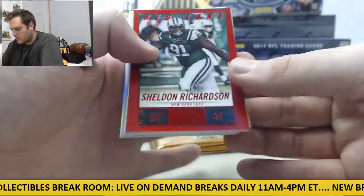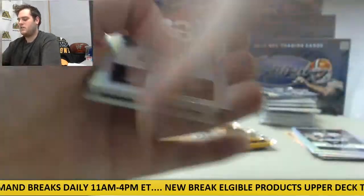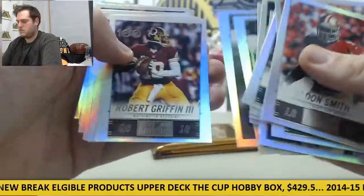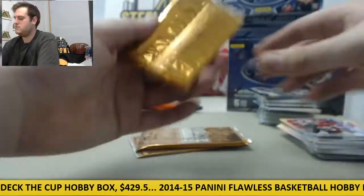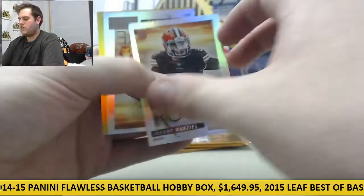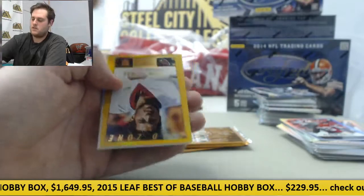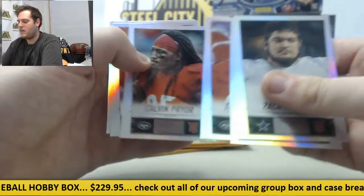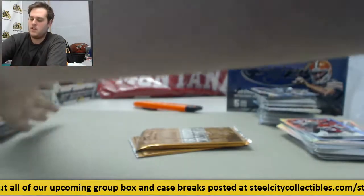First red zone right here out of 20 — Sheldon Richardson for the Jets. Out of 99, Jay Cutler. Let's go on to our hits right here. Hot rookie Johnny Manziel. Hot rookie Sammy Watkins. Gold zone rookie card out of 50, Logan Thomas. Rookie card Martin Dennard, Trevor Riley, Calvin Pryor, Ryan Shazier, Jake Matthews, and Teddy Bridgewater. Some nice rookies right there — really good class, 2014 actually. The deeper we get in the season, the more you realize a lot of these big contributors are coming out from the 2014 class.